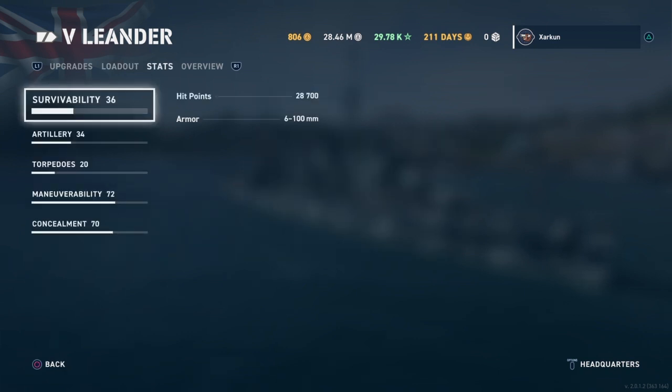Now we're going to get into the detailed stats page. First, survivability: the ship comes with 28,700 hit points, which is at the lower end of the tier, along with the light cruisers Nürnberg for Germany and La Galissonnière for France. These three ships are all light cruisers. At tier 5, a couple of tech trees begin to diverge into heavy cruiser territory, starting with the Japanese Aoba and American Pensacola.